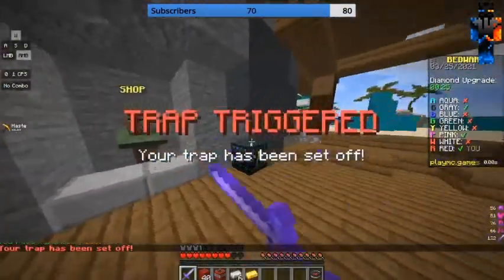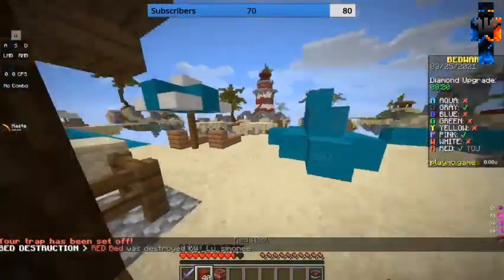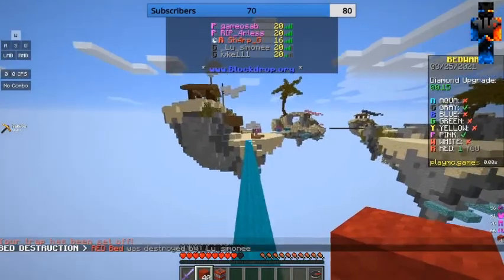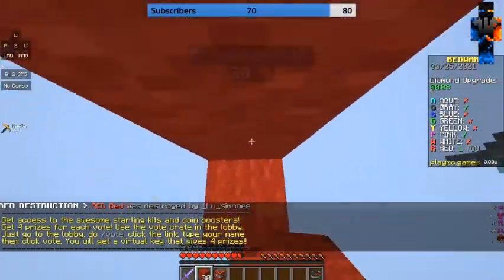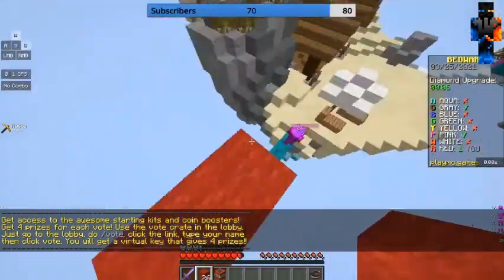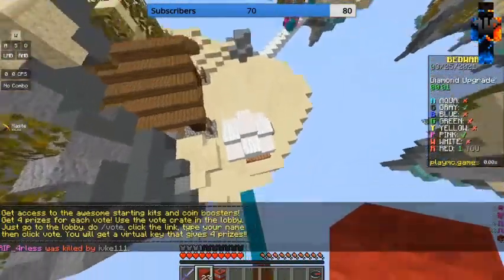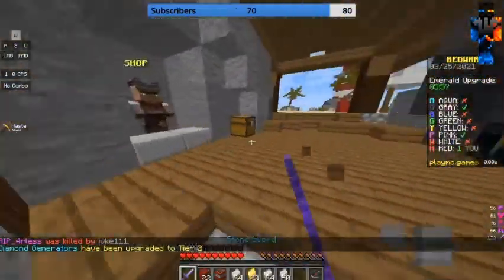Since they both have beds — my trap just got triggered. That's probably gray since gray is right next to red. Yep — are you kidding me?